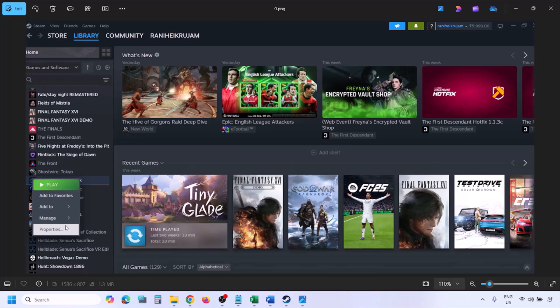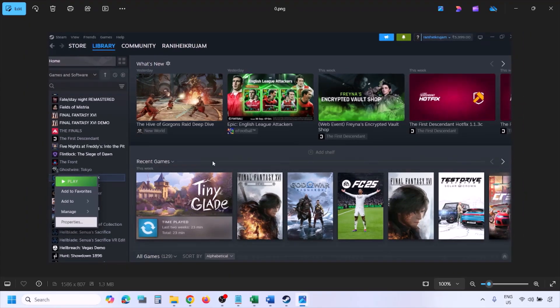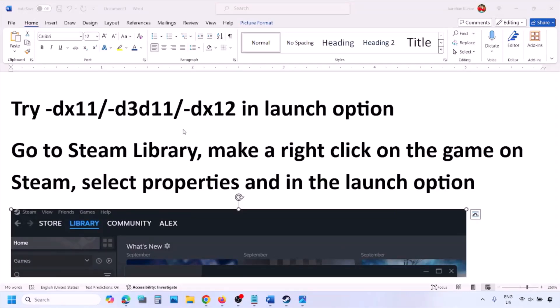After you delete the beta folder, verify the game files. Go to Steam, click on Library, find the game in the list, right-click the game, select Properties, go to the Installed Files tab, and click 'Verify integrity of game files'. Once verification is 100% complete, launch the game and check.